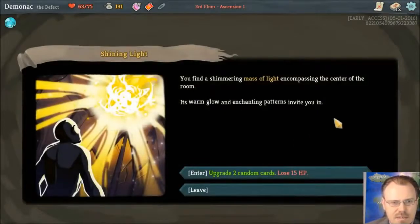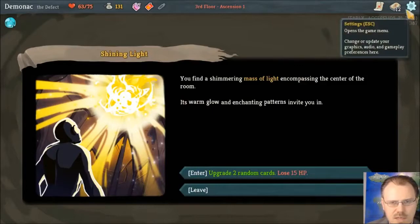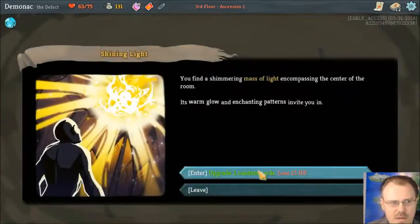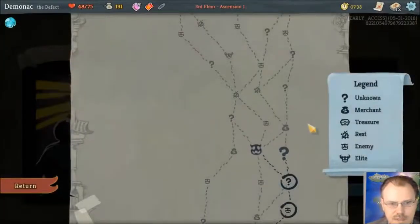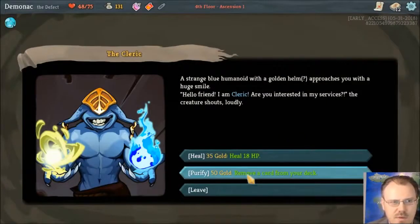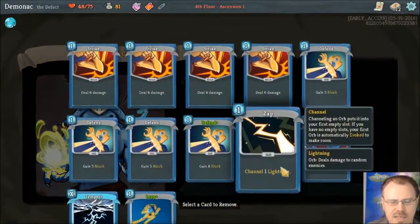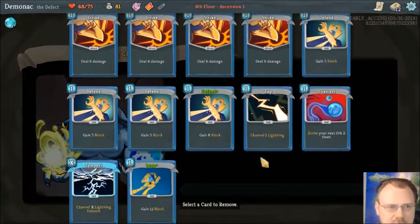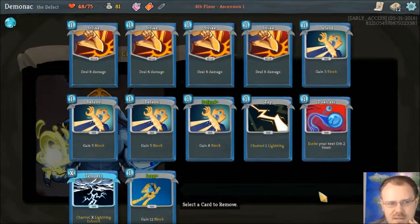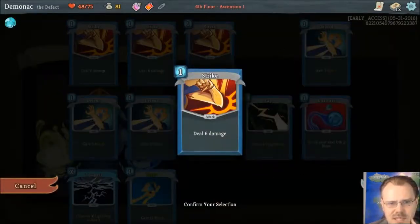Bring massive light — upgrade two random cards, lose 50 hit points. There's a really good chance it's going to hit crummy cards like defends, but I'm going to do this anyway. Leap and a defend — got a defend plus. We heal 18 hit points for cheap, or 50 to remove a card. This is cheaper and doesn't increase the cost for future shops. Do I want to get rid of Dual Cast? These strikes are actually the worst overall; I'm going to be replacing them. Let's just get rid of a strike.